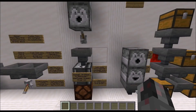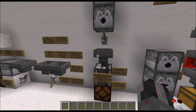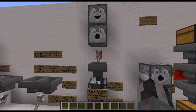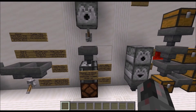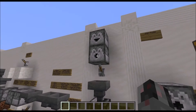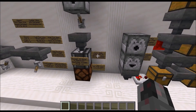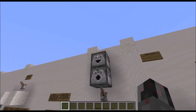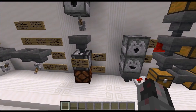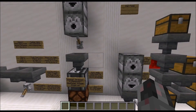Next up we have the observer and piston interaction. For the observer it's simple — all three components will trigger an observer when they are powered or depowered. The piston interaction is even simpler because there is none. If you power or depower these blocks, a piston update detector will not react. The only time it will react is if the Dispenser actually places something, and then the detector reacts to whatever is placed, not to the Dispenser itself.